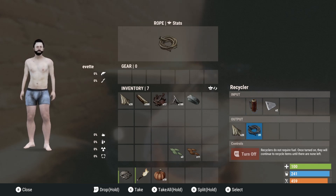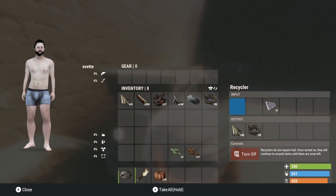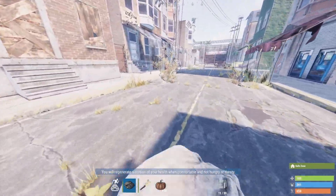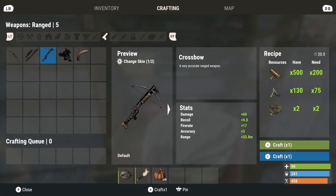Head over to the recycler. You should be able to recycle everything except rope and get enough scrap and metal fragments to head over to the Tier 1 workbench in the outpost. Once you're at that workbench, you can craft a nail gun and a crossbow, or a bow if you really need to.